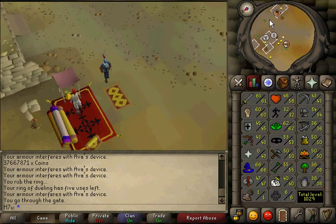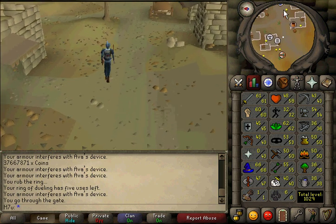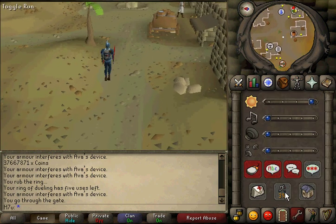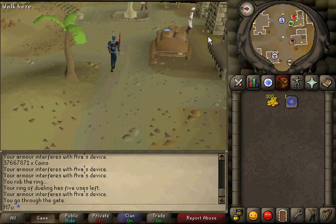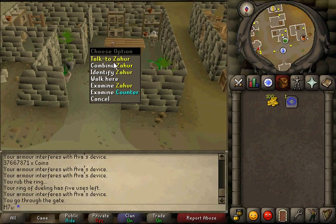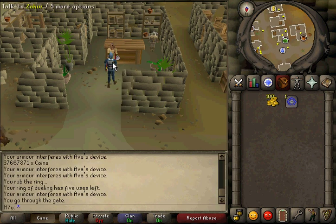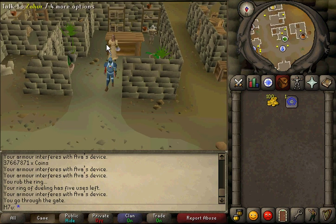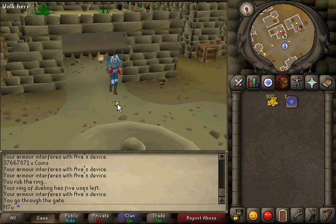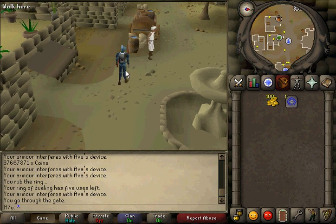Alright guys, we're now arriving in Nardah — we're almost at the end of this money making method. Once you get to Nardah, walk east past the General Store to the Herblore shop. When you get into the Herblore shop, talk to Zahur and click combine. I don't have any prayer potions on me right now, but she will combine them all for free into 4-dose potions. It's as easy as that. Following those simple steps, you too could have a 37 million or even a 100 million cash stack.